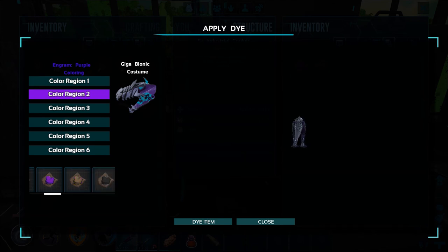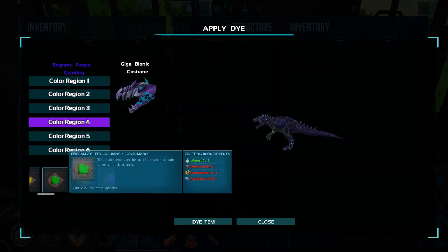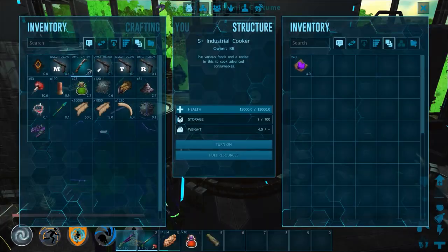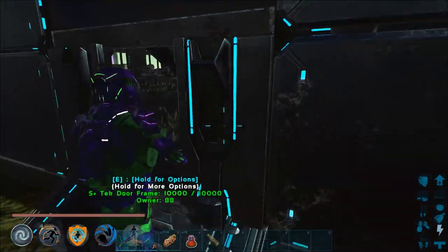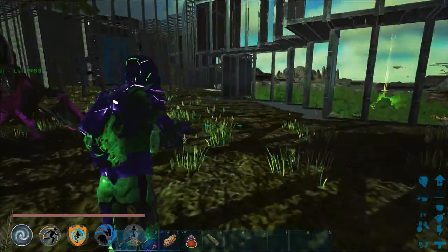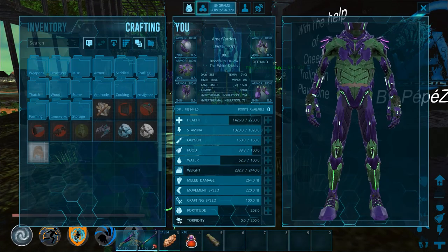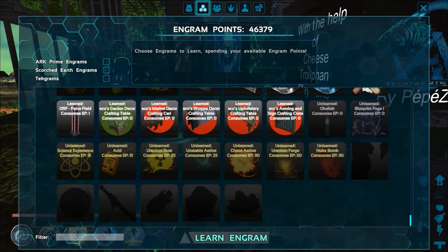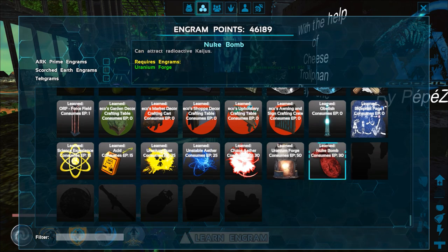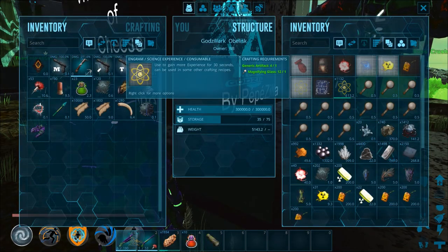We've got the Zilla obelisk out here and in this thing is where you craft everything. It's pretty expensive — the obelisk itself isn't bad: 300 ingots, 150 stone, 55 obsidian, and 25 element. You do have to have tech tier to actually be able to do this. Then you have to make a uranium forge, which requires 3,500 ingots, 300 crystals, 600 cementing paste, 1,200 oil, 850 polymer, 85 uranium dust, and 6 chaos ether. Uranium dust is acid plus metal plus science experiment. Acid requires science experiment, oil, angler gel, spark powder, and black pearls. Science experiment requires one artifact and one magnifying glass.